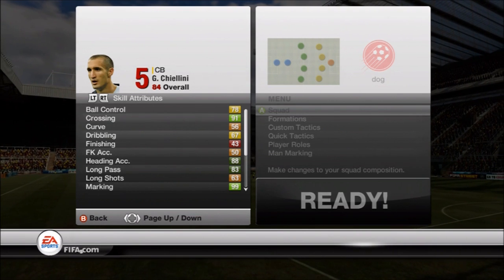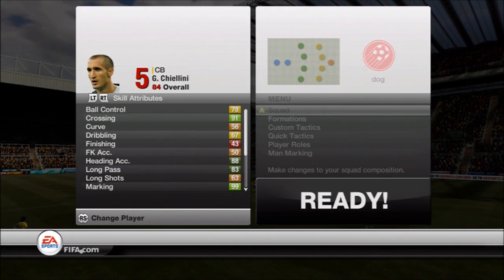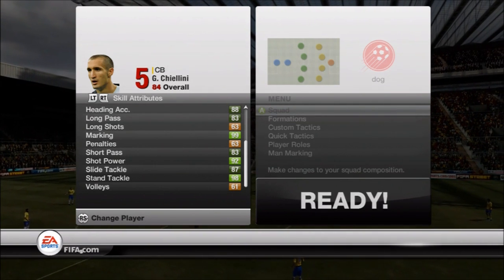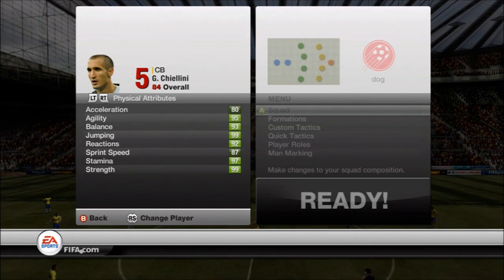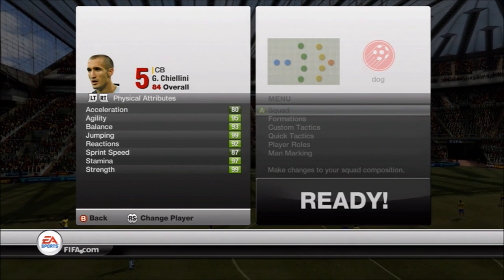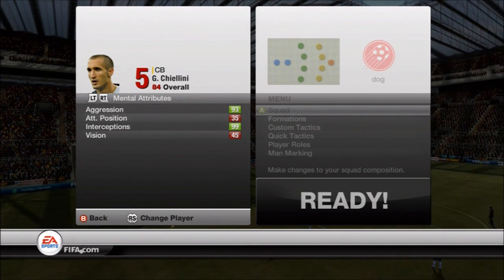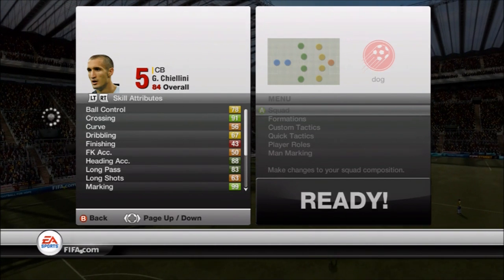Chiellini — 91 crossing, he can deliver some crazy passes. Great long pass, marking is 99, shot power is 92, stand tackle is 98, slide tackle is 87. Only two-star weak foot but who cares. Physical attributes are just crazy — 95 agility, 93 balance, 99 jump, 92 reactions, 87 sprint speed, 99 strength. He will push you off the ball. 93 aggression, 99 interception. For the price you can't really get a better defender.